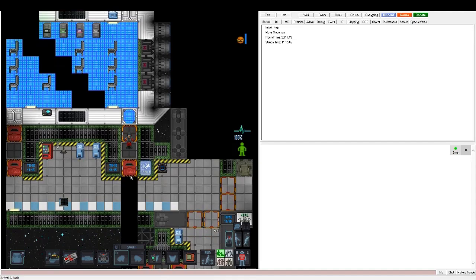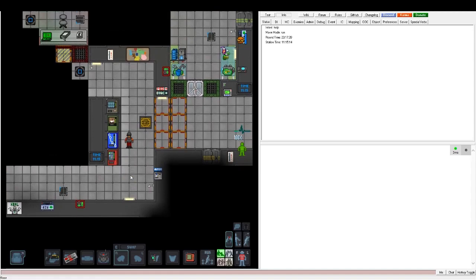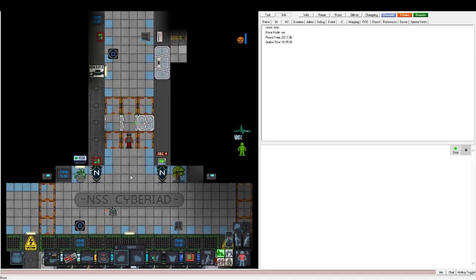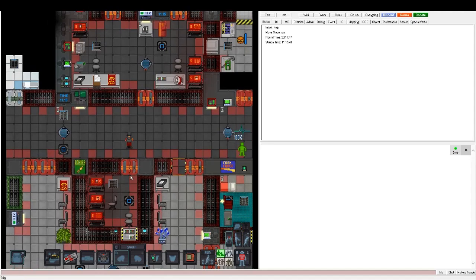I just spawned here on the shuttle. As a security officer, you are the law of the station. Your job is to secure order and peace, and catch those pesky antagonists — by which I mean traitors, vampires, changelings, nuclear operatives, wizards, and more.